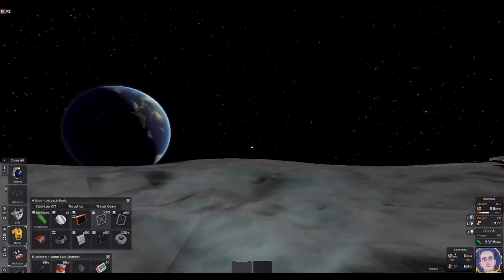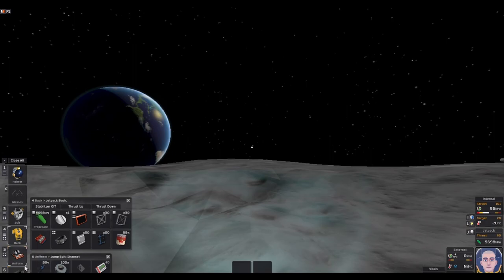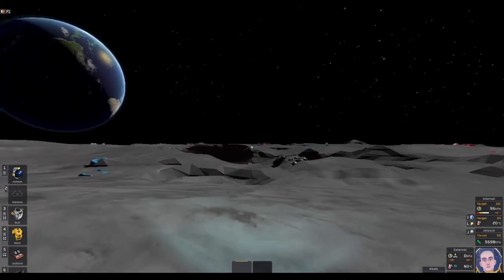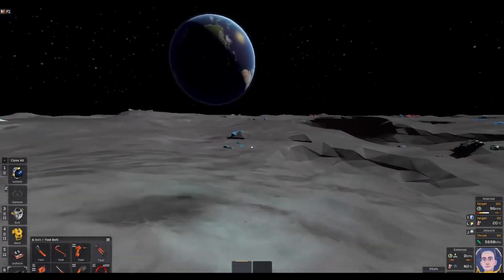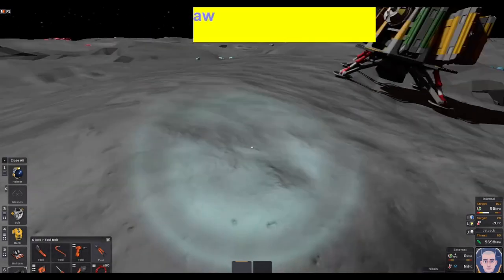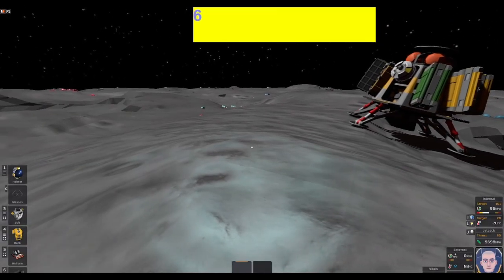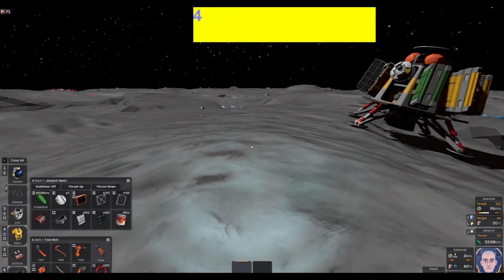I have tape — I'm going to swap that in with the tomato soup. You always want tape in your suit just in case a graphical glitch happens or you run into something; you'll have tape to repair your suit. I've added a key capture so you can see what I'm doing. Pressing six opens and closes my tool belt.